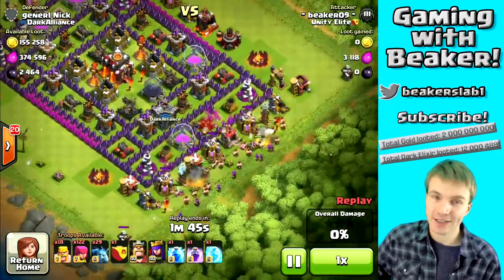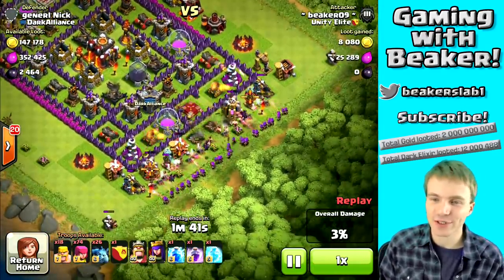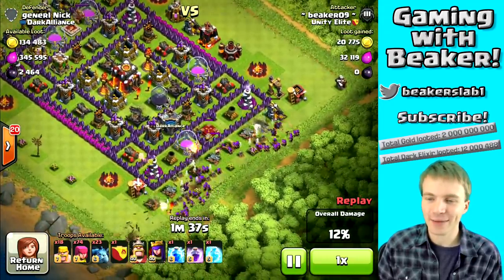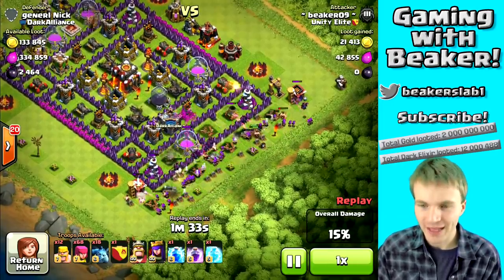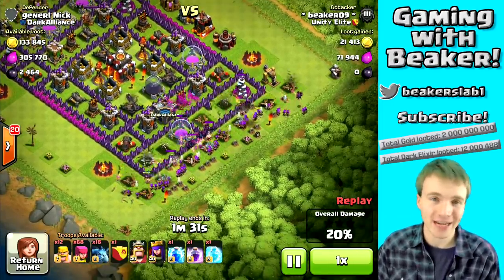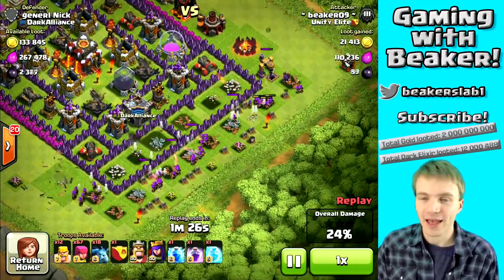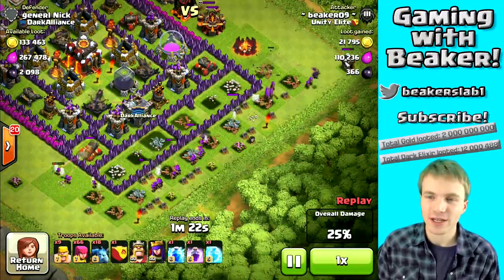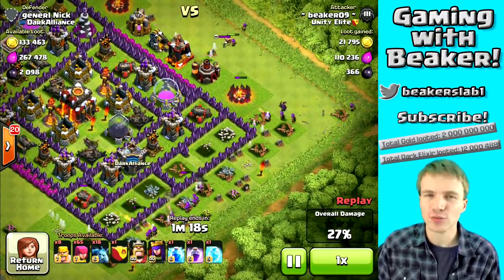Let's look at a replay of a BAM raid. This is a perfect base except for these Teslas outside — they're very trolly and really screw up the Barbs. But we're gonna take them out just fine and then go for these storages which are in the first layer. It's amazing that some people don't protect their elixir even though you can upgrade walls with it now — we're gonna capitalize on that.